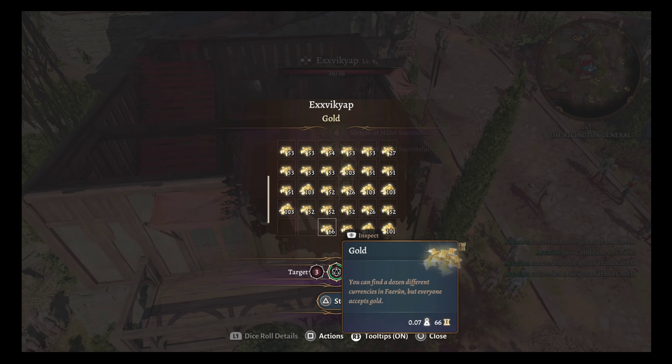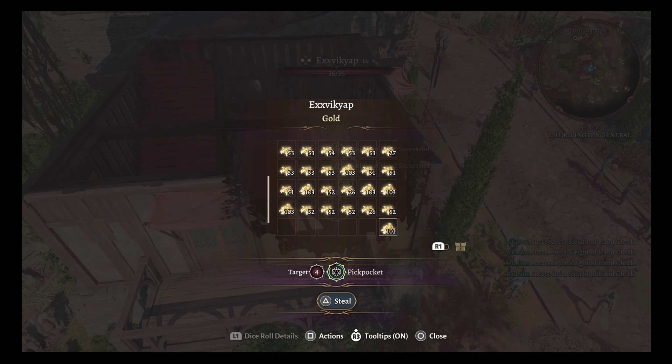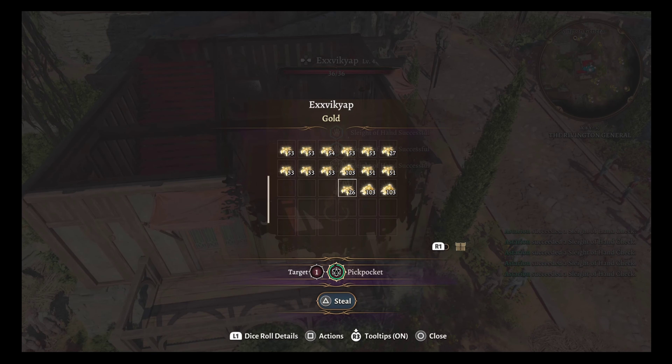From there it's super easy. You just have to go back as either Astarion or any of your other characters that have a really high stealth skill, and then it'll be like five difficulty or less usually to pickpocket each little pile of gold.